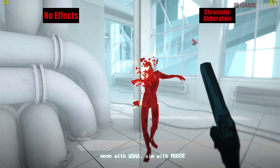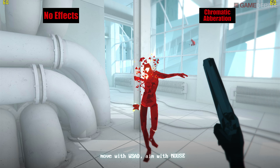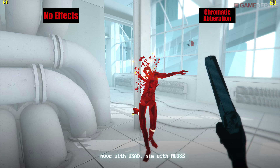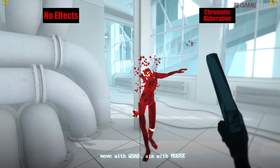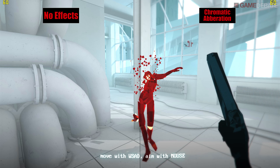The chromatic aberration effect produces this sort of glowy blur at the edge of the screen, which you can see on the right hand side. It really adds to the dreamlike feel of Superhot, which is kind of the aesthetic the game's going for. But it feels way more detailed graphically with it off. As with the AA, this graphics option produces not a single dropped frame, so it really does come down to what kind of visual style you want to enjoy while playing the game.